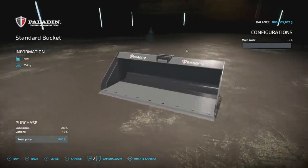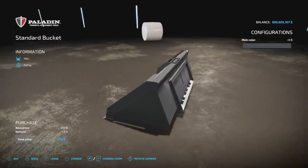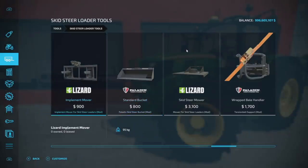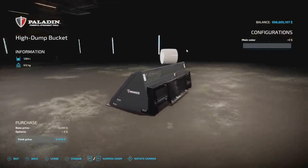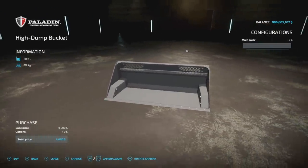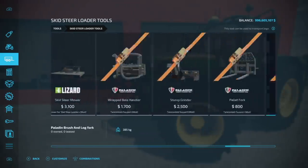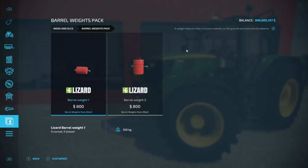Next is the Paladin Standard Skid Steer Bucket — you might think we already have one, but the existing one is actually a high-tip version. This standard bucket comes with all the normal options plus a black color choice and holds 750 liters. The high dump version dumps differently and holds more, so they are distinct from one another. Good to have both options available.